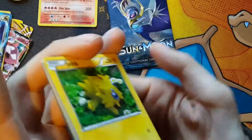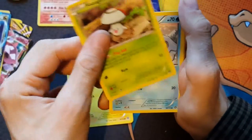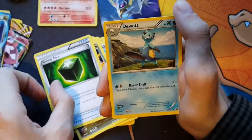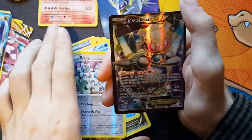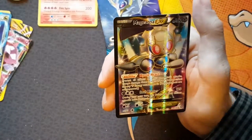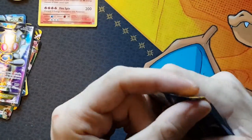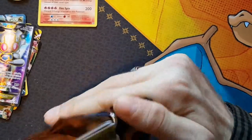Something very nice, I'm thinking. So this is Steam Siege - I got Joltik, Shelmet, Bergmite, Mareep, Diancie a Reverse Holo, Klang, and a Mageana EX Full Art - that's a pretty sweet card. Add it to the rest of the pulls. So that's our first Full Art pull of today. And let's see if we can pull something awesome from Sun and Moon. Once this is done I will do a recap of everything we pulled.